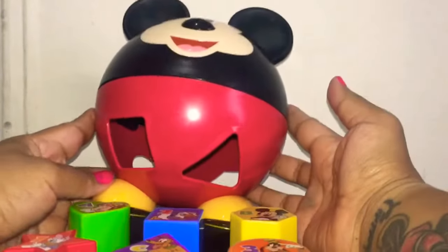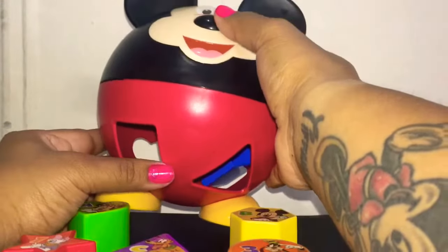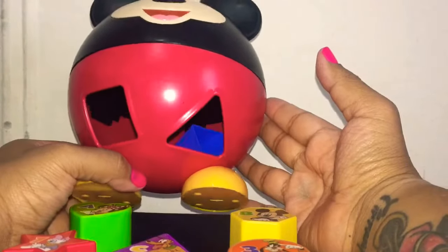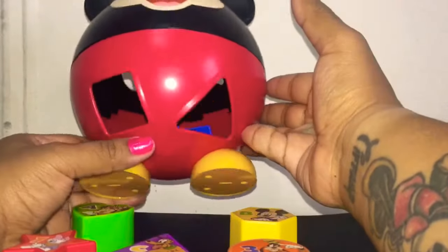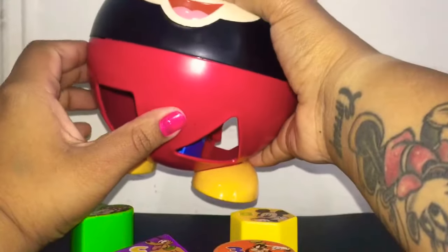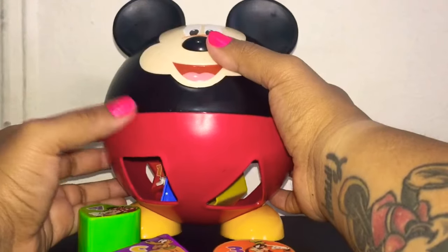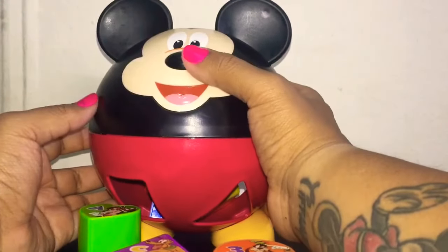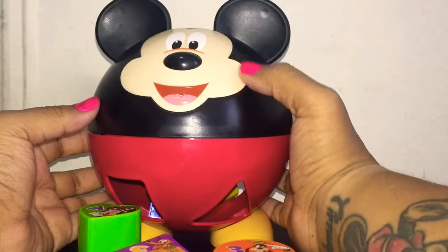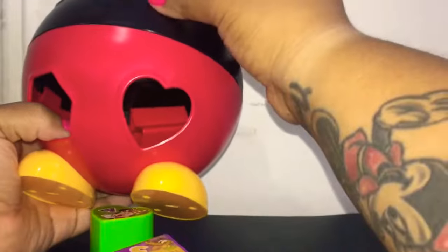Let's see what shape he wants to have. Yes, this is the number two. Now we put in the star. We got the hexagon and we're going to put it here. Oops! You just ate the letter B. Let's try another one — you just had the number one. We have the number three here and it's Goofy, so let's put it here. Good job!